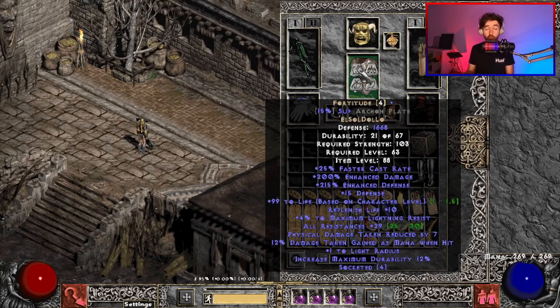Moving on to the chest, I'm running Fortitude. The reason being, of course, is the 200 ED, the all res, and we also have some max light res and some life. A more budget option is Black Hades chaos armor — you would just socket it with runes to fill up the rest of your resistances to make sure you're capped, and if you're already capped you can even stack more ED into that to make it much, much stronger than even Fortitude. Another option would be Chains of Honor, which is more expensive but has things like lifesteal and damage to demons. Any of these options would work.